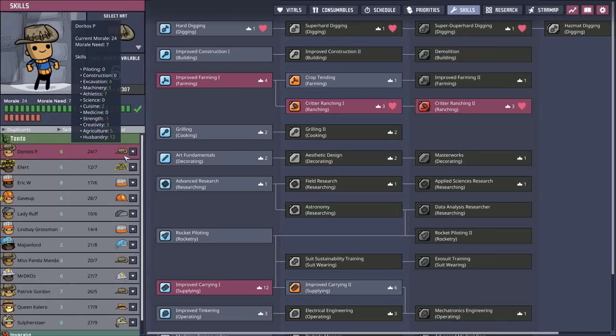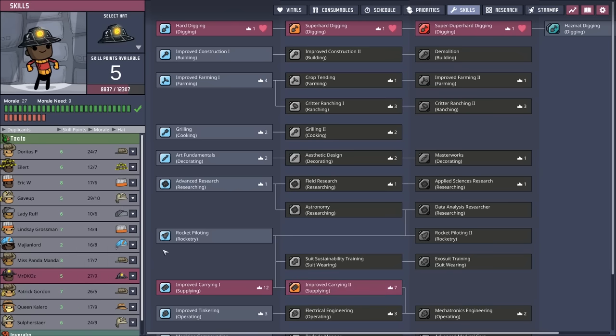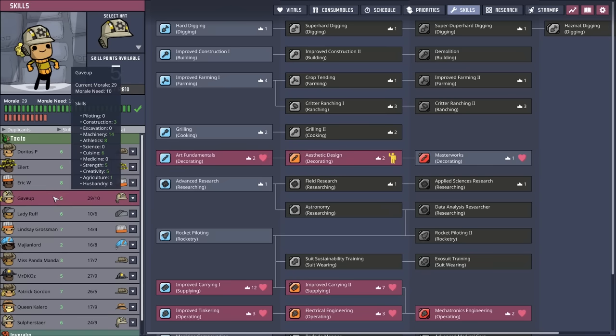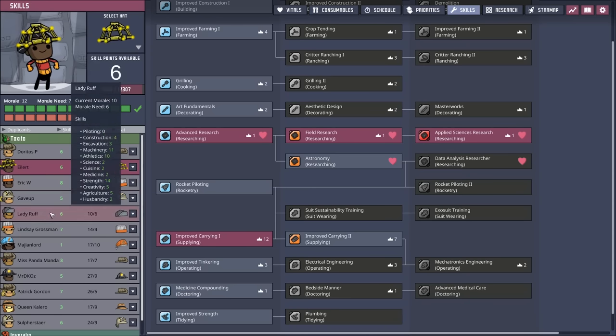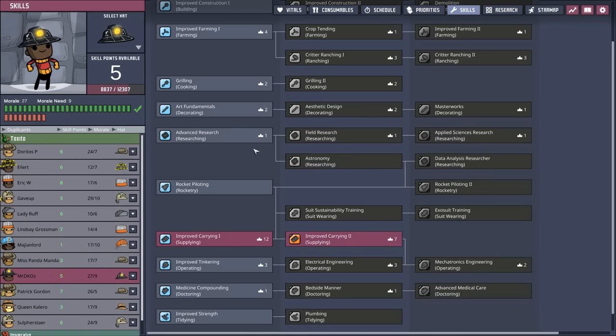Now we have the chore of figuring out who we're going to send. Typically you want to send a digger. Unfortunately our only digger is DK Oz, and I'd rather leave them on this planetoid. The next logical options would be Gave Up or Sulfur Star, since mechatronics engineers are pretty good at building. But neither one has an interest in digging, we can't take the ranchers, and the researcher is too valuable.